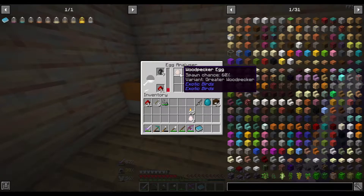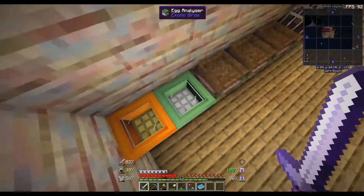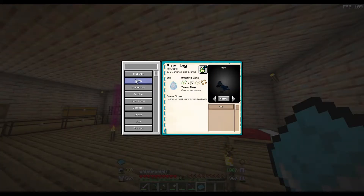It's given us a woodpecker egg so far with a 60% spawn chance. Every mystery egg doesn't necessarily give you a bird egg — the mystery eggs can have random drop percentages. You can see up here the variance; there are 30 birds in the mod unless they add more. Basically you discover them and it will show you their traits and what they can eat to be bred. Some of them can be tamed. I wonder if I can tame a flamingo — I don't see any that can be tamed so far.